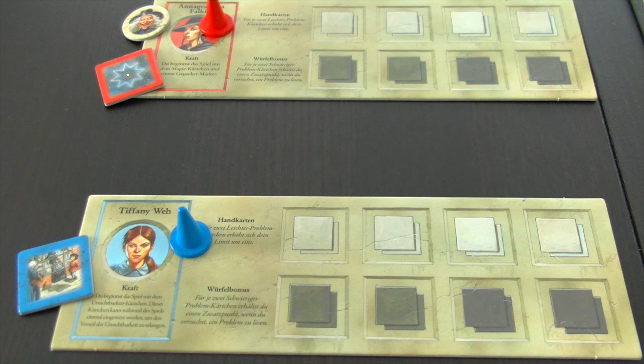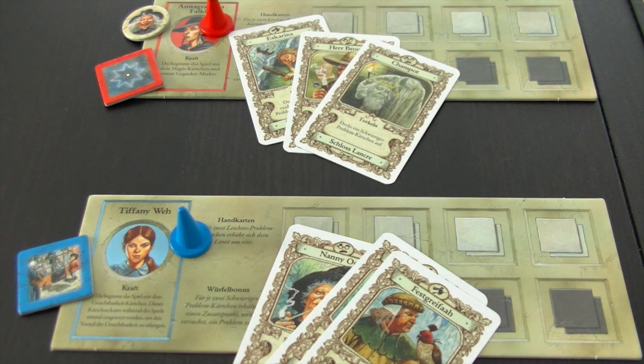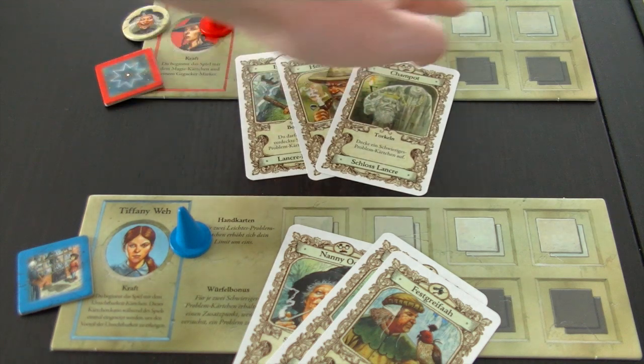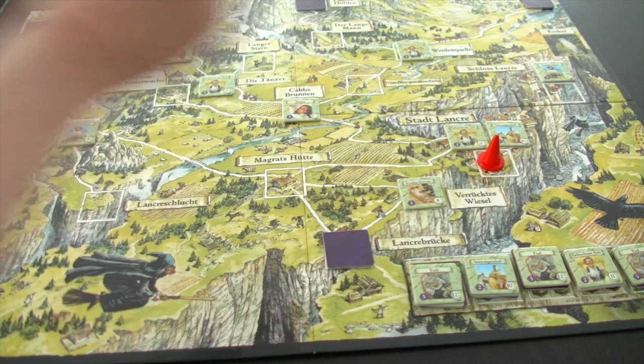We deal three cards to each Witch — that's also the hand limit at the start of the game. You can increase this hand limit by solving easy problems: whenever you solve two easy problems you increase your hand limit by one, and you're allowed to do this up to four times. Each player places their figure on a spot not containing a problem token, and then we're ready to go. I'll put Tiffany on this spot and Anagramma here at the city of Lancre.